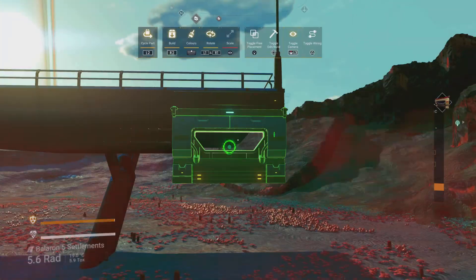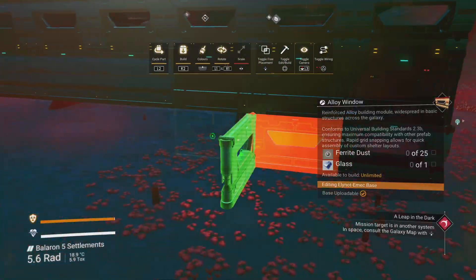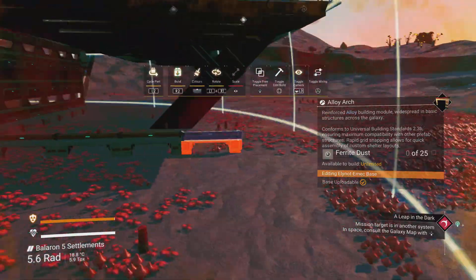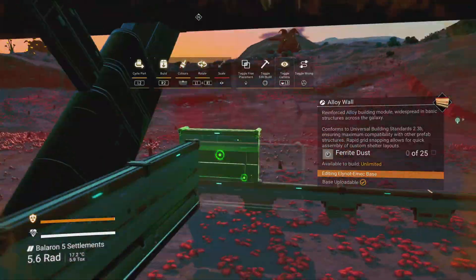That's the most important piece — getting that on there. Because now you can take it off unsnap mode, put it back to snap mode, and all your base parts are going to snap to that. As long as the ground is fairly level, everything else should be pretty much square and level too. I'm putting these trellis bits underneath as a support system.